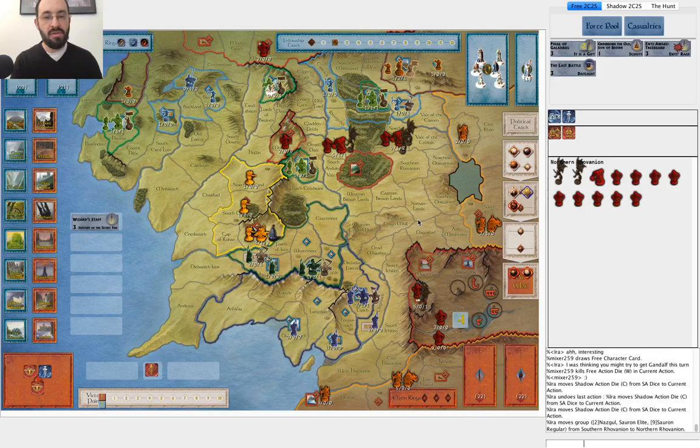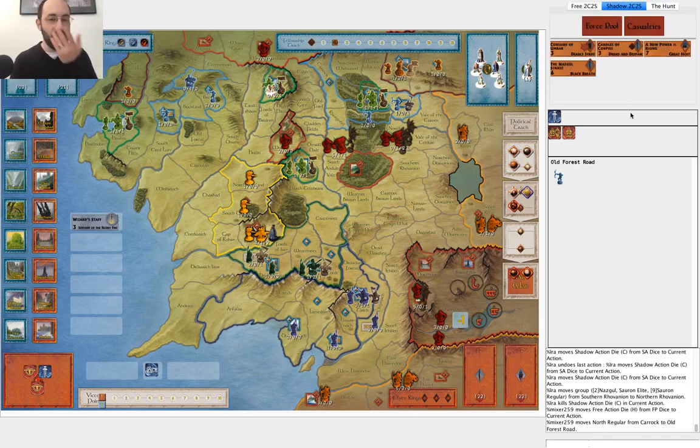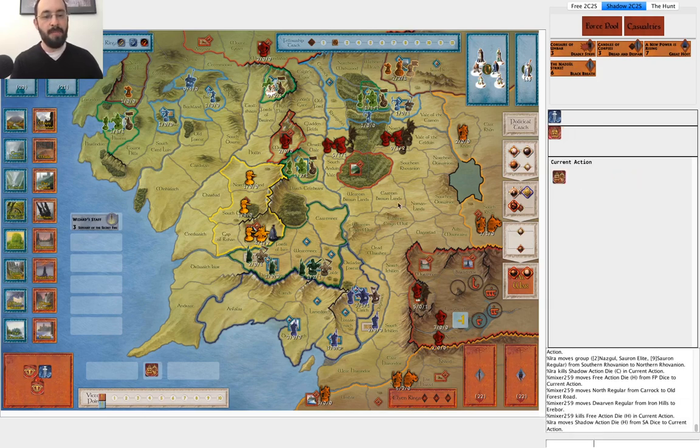I had the choice between an army movement or a character movement, and I used the character movement even though I want to get this army over here. I think that's just an inaccuracy — a mistake. I should have used the army movement because, not particularly unpredictably, he's going to move this army into Old Forest Road. Now I'm going to have to waste an army movement to do that attack instead of using the character die to do the attack. I should have used the army movement to move, had an extra half movement, and then used the character die to attack.